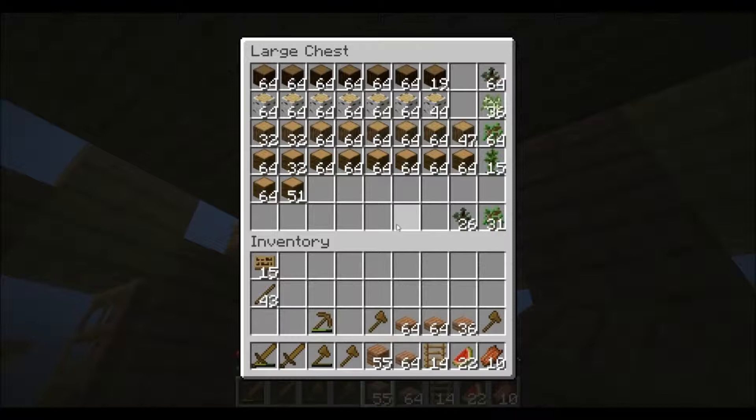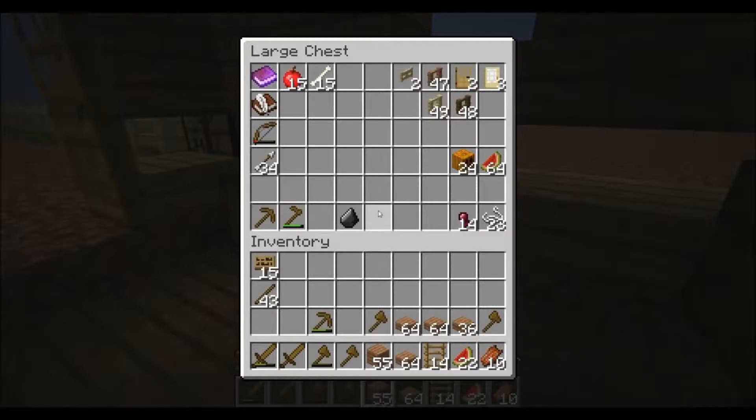By the way, I still don't have cobblestone. Yeah, I was doing stuff just to gather resources. You can see I have some bones, some arrows, spider eyes, and string.